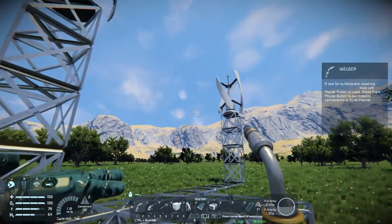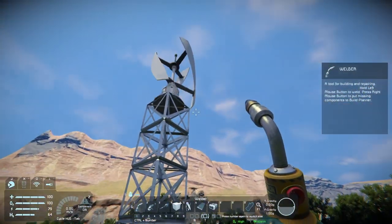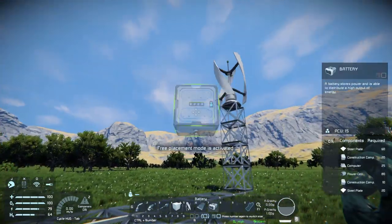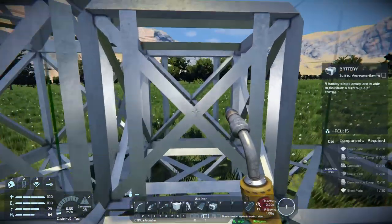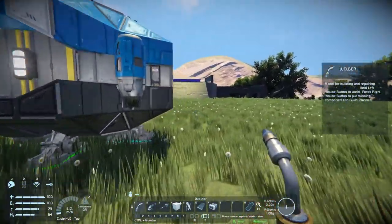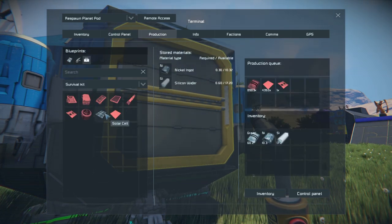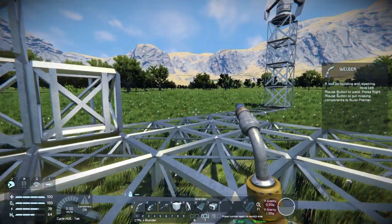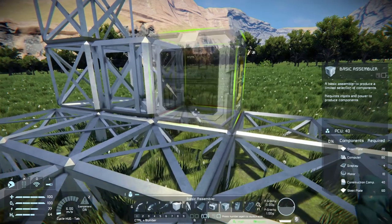After welding those wind turbines up we now have power to our base. But where is that power going right now if nothing is being used? It's actually getting wasted because we don't have any battery to store it. This is where the third part of our plan comes in. To make a battery we need a component called power cells - 80 of them. If we check our survival kit's production menu, we can't make power cells there.